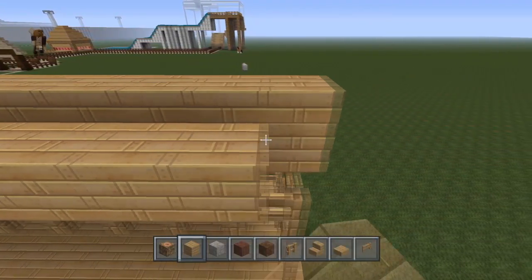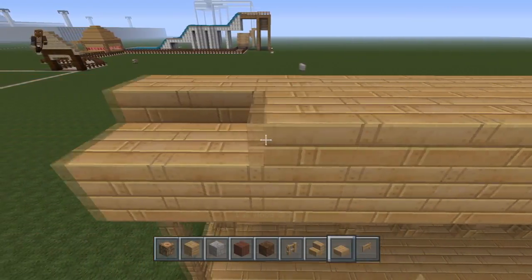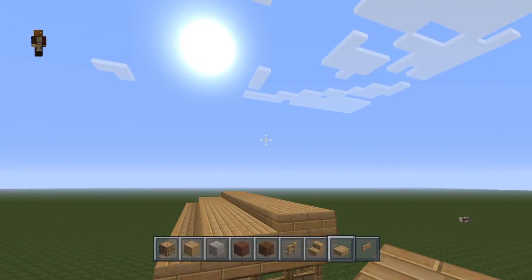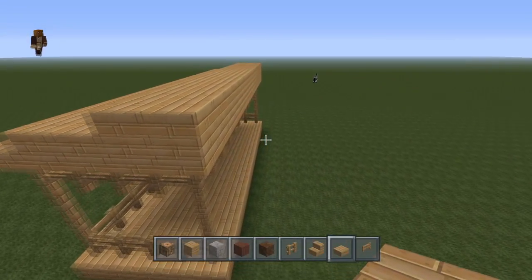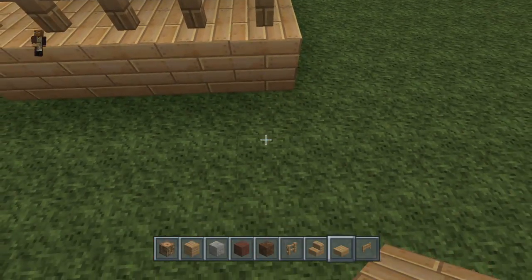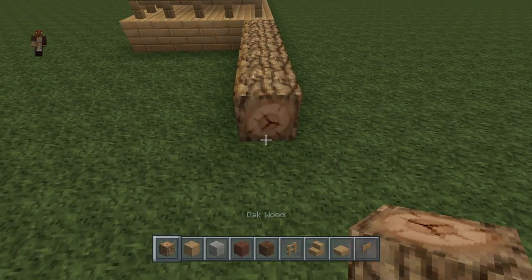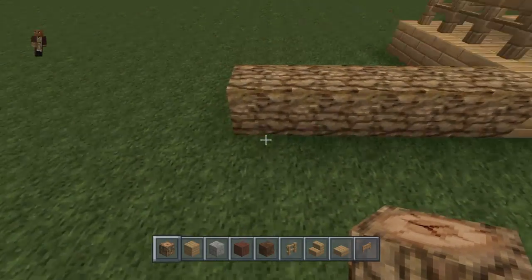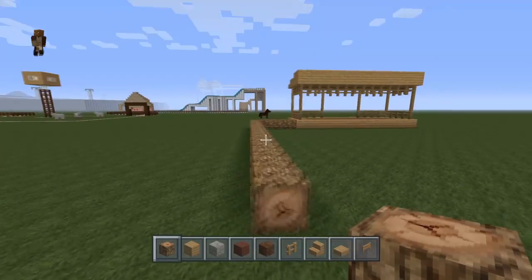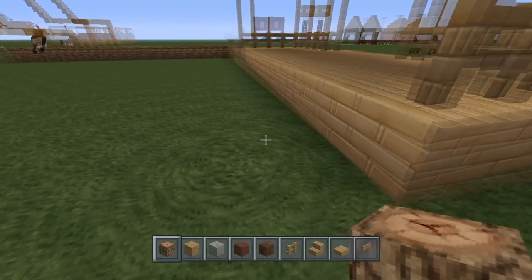Okay, that's probably my PlayStation Plus membership expiring. We're just going to continue. Now we have this equal roof right here. Now we're going to go ahead and expand this with oak wood by five, and do the same thing on the other side as well.